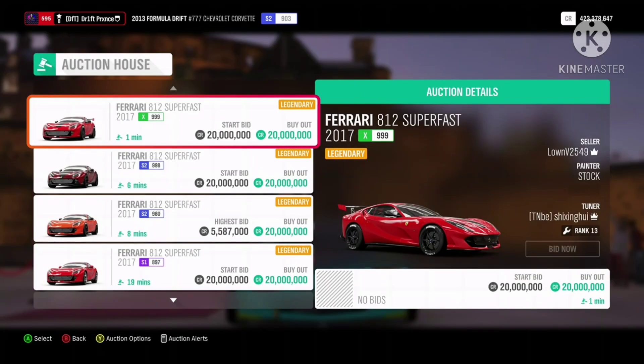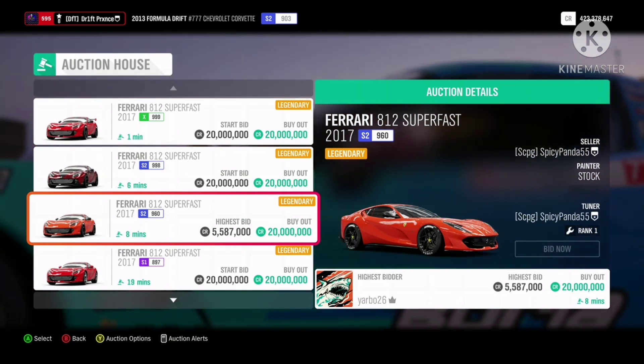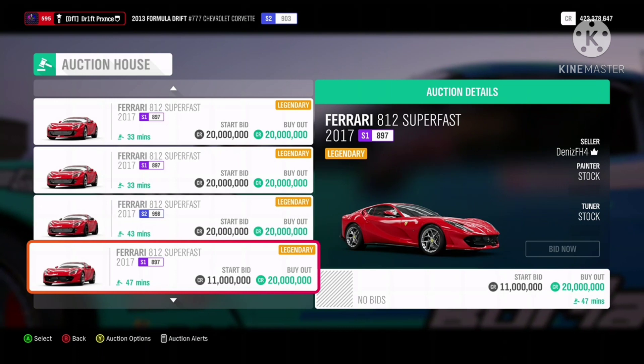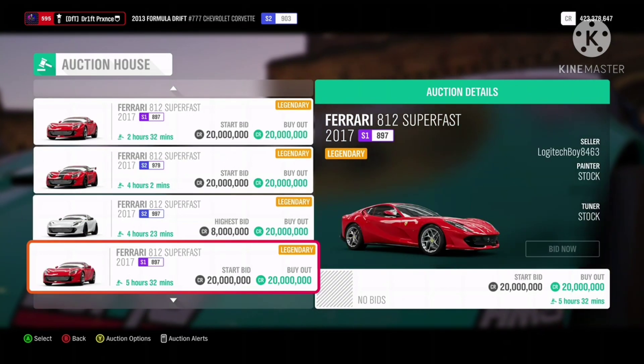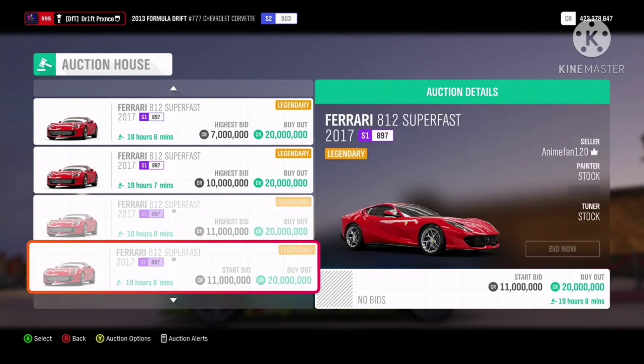At number 2, we cannot have a top 10 snipe video and not mention this car. The Ferrari 812 Superfast, which has been worth 20 million for as long as I can remember. In previous videos I sniped these for 770k and sold for 20 million. You won't receive all 20 million because of the tax, but I got 18 million profit from just one of these.